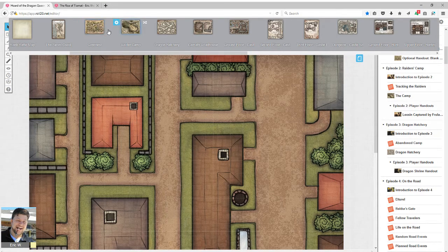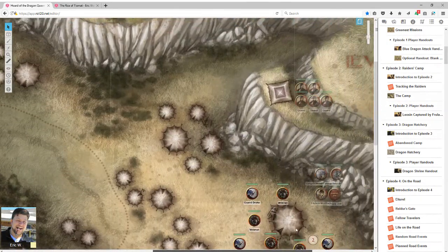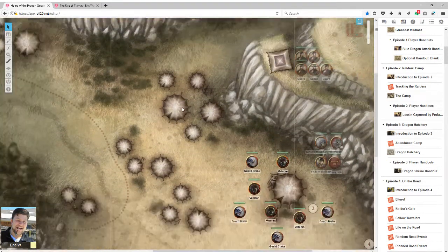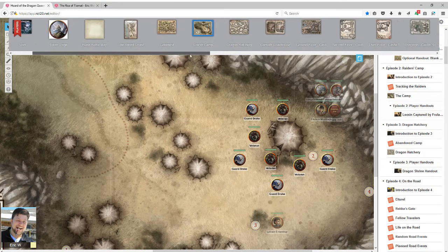Unfortunately, the first two maps — Greenest and the Raider Camp — are non-gridded. It would be very odd if this was your first Roll20 experience jumping into Horde of the Dragon Queen and you're wondering where the grids are. This is very early in their 5th edition process and it kind of predates a lot of their standard map-making tools. I did not like how they do the maps here. The adventure is also very linear, which your players may or may not appreciate — you should know that ahead of time.